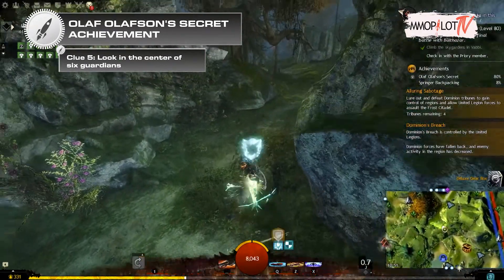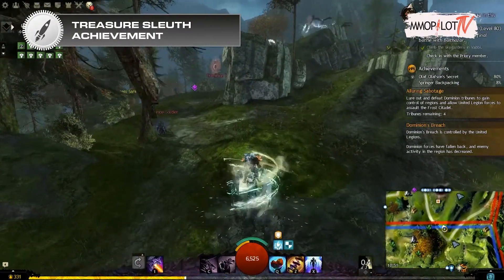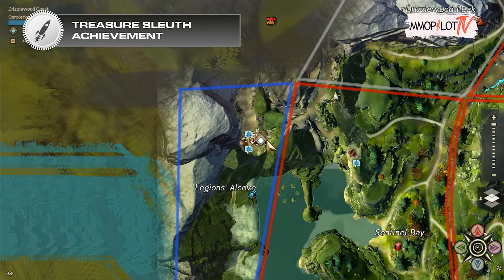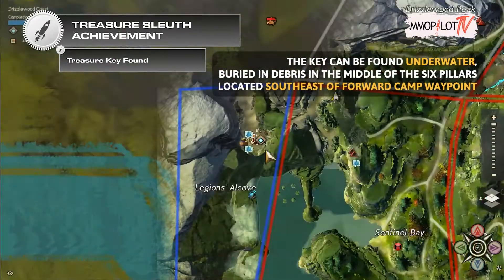Once you have finished the previous step, proceed to the Treasure Sleuth achievement. You need to search throughout Drizzlewood Coast for treasure hunters that have clues leading to Olaf Olefsson's treasure key. The key can be found underwater, buried in debris in the middle of the six pillars located southeast of Forward Camp Waypoint.